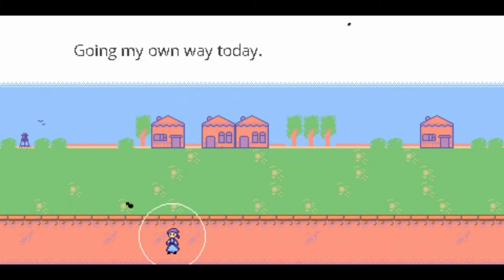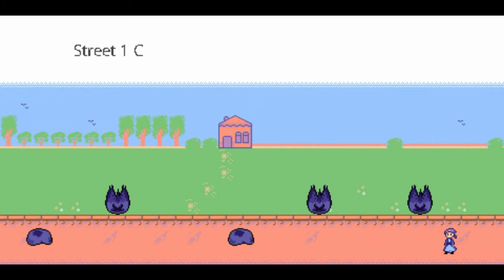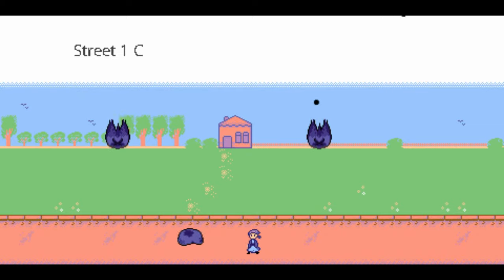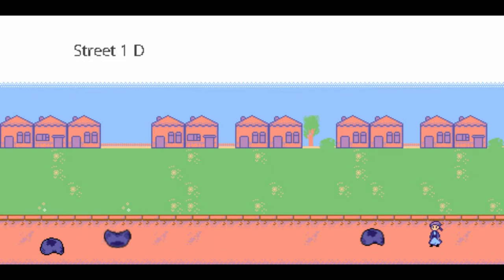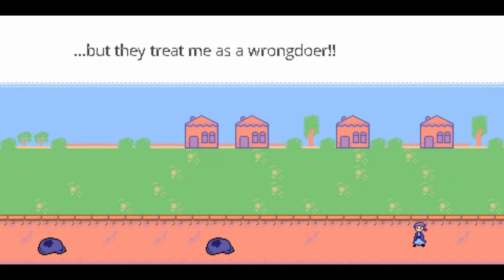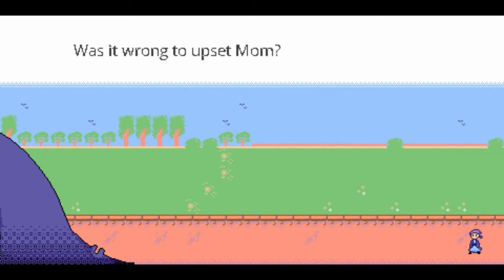Keep moving to the left — nothing new trophy-wise here. Same deal with this screen; you can dash by the dropping things or kill them, up to you. These guys will launch towards you, so be ready to take them out as they get to you. Aside from that, nothing new.